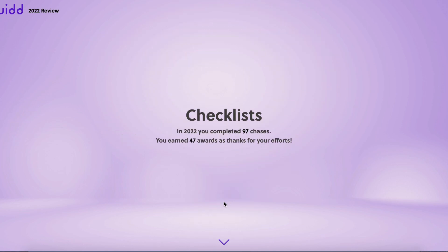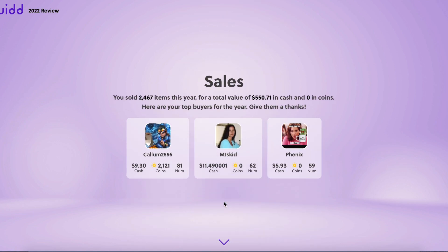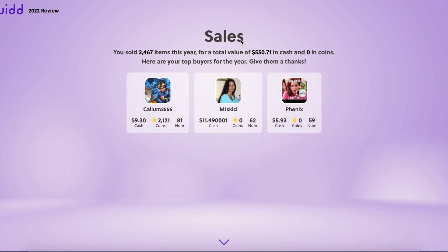97 chases and 47 awards for checklists this year. For sales, I nearly sold 2,500 items this year for a total of $550. Definitely a huge thanks to my top buyers: Callum2556 — that guy's a legend — MJ's Kid, and Phoenix, of course one of the top Star Trek collectors. Very, very cool.